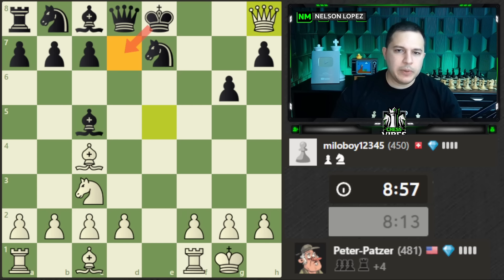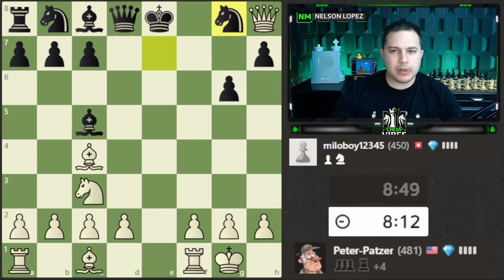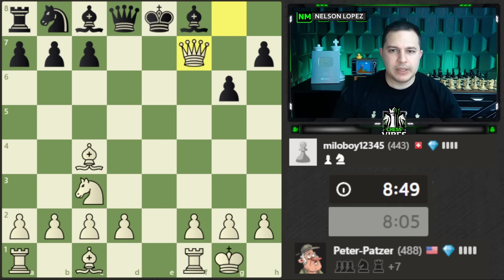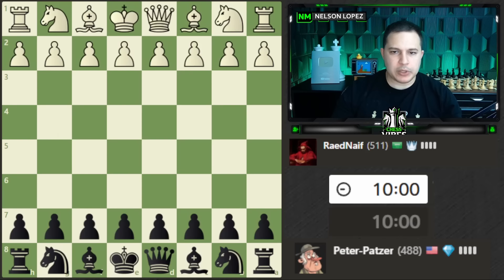After the king moves, we have a nice tactic — removing the guard. We bring the bishop in. He doesn't do that, so I'll just take it, and here's the checkmate. It's like the four-move checkmate: if you get the queen on f7, the game is over. Good game — let's play a new one at 511.